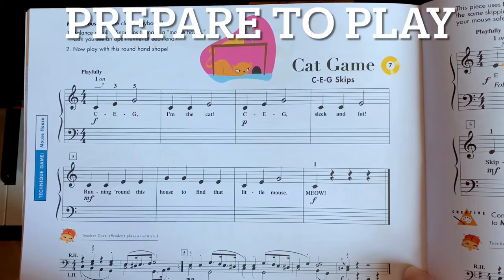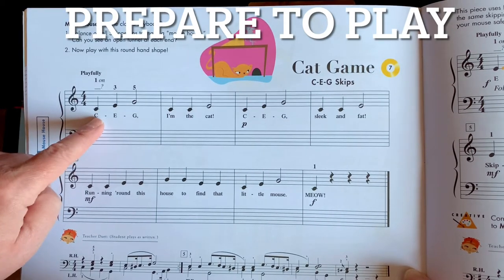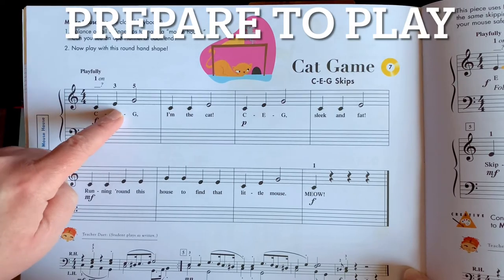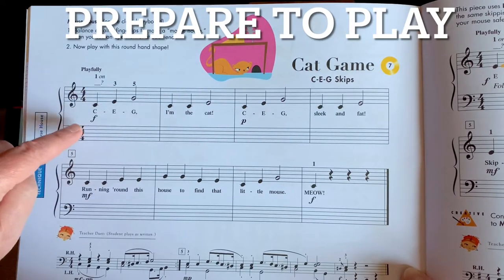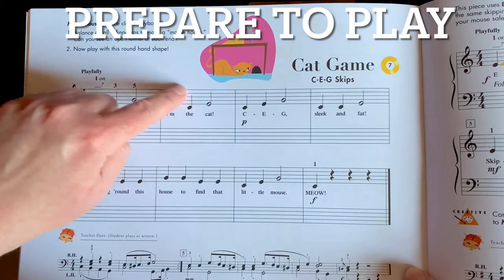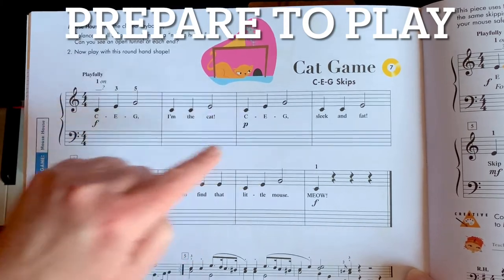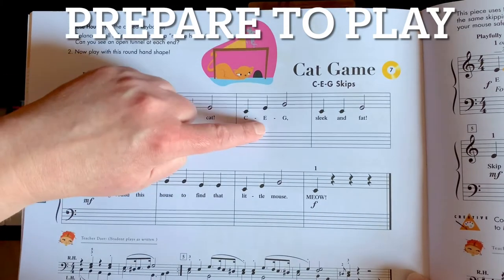We learned that if you move from a line to a line, we call it a skip. And if you look here, this is moving line to line to line — these are all skips, so it's going finger 1 to 3 to 5. Then here we have two Cs, so go ahead and circle them, and then we skip to E. And then we repeat those first two measures. But here they were forte, and now they will be piano.